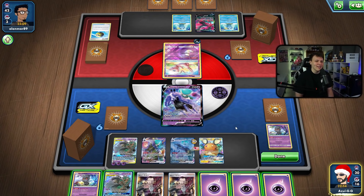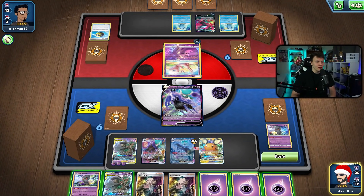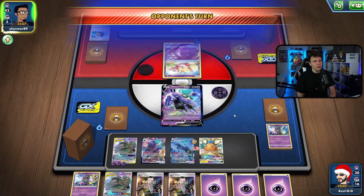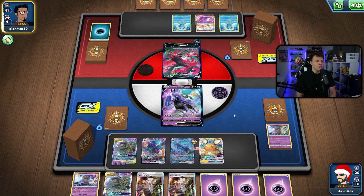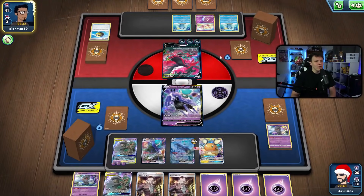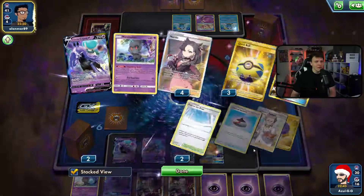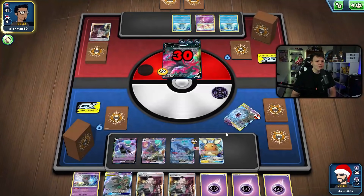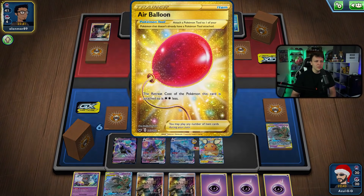I might just leave the bench space open and pass. I could attach here I guess, but I'll just pass over to my opponent. Whiffing the switch card is pretty big — attacking there would have been great and put us in a great spot. But here comes the Dire Flame Wings with the attachment — and they have a Boss too. Down goes my Trevenant. This is all of a sudden getting a little scary. Maybe it was too greedy with the Air Balloon, but I expected the active to get knocked out or to find a switch card.